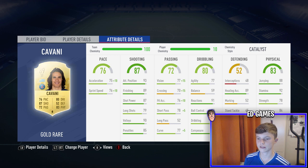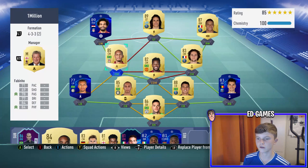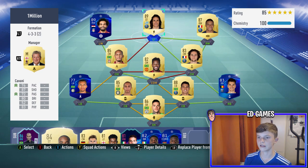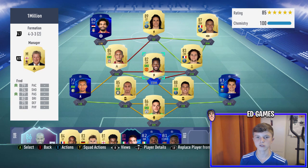Cavani has low base pace but goes up to 85-86 with a Catalyst or Hunter chemistry style, giving plus 10 on both pace stats. Without the UCL players the team is 1 million coins; with them it's 1.2 million because Salah's UCL card is basically double the price of his normal card. The normal card is nearly as good. The main thing about this team is the stamina - everyone is running until the 90th minute, even into extra time.